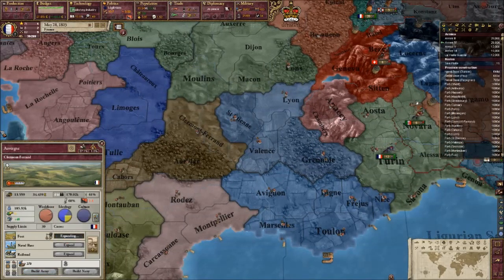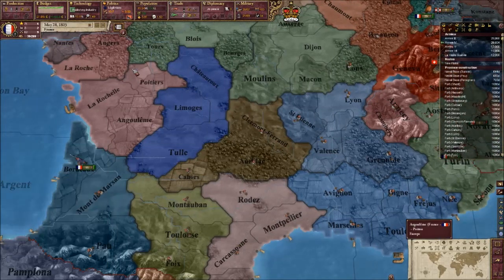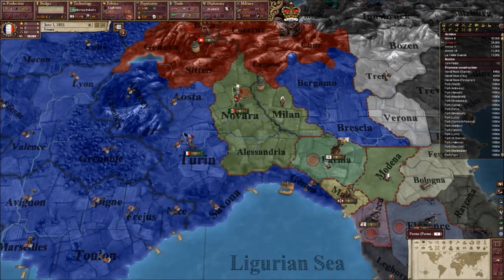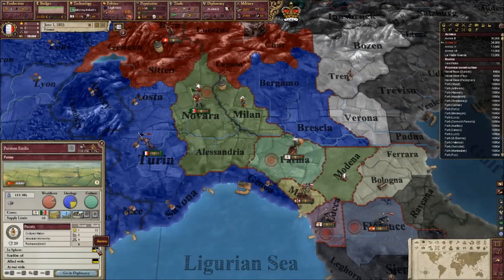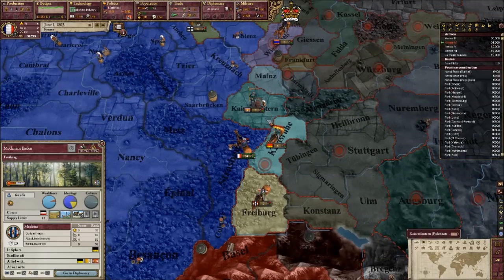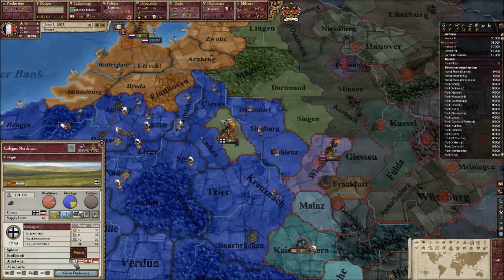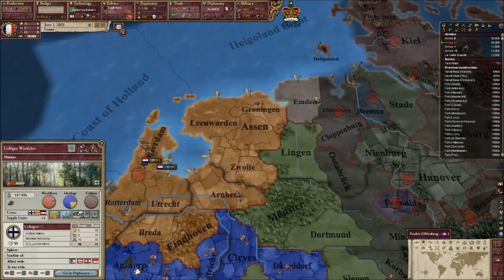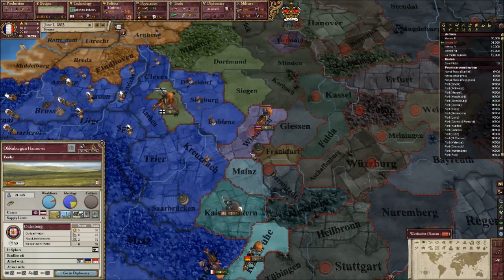We'll get expanding these - it's quite expensive obviously, because it's doing it in bulk. Let's pick our next target. I could try and take Parma, but they're allied with Austria. This is the only thing that's really going to hold me back - some of these nations are allied with certain ones. I think we'll go for the Palatinate.